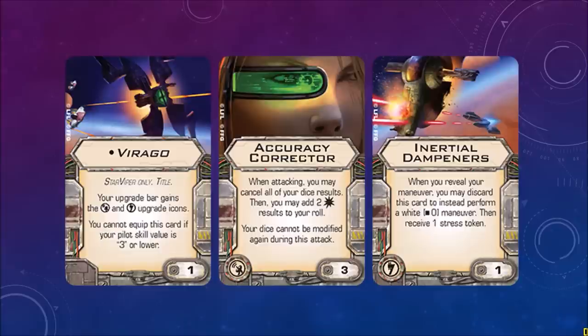Accuracy Corrector: when attacking, you may cancel all of your dice results, then add two hit results to your roll. Your dice cannot be modified again during this attack. Inertial Dampeners: when you reveal your maneuver, you may discard this card to instead perform a white 0 maneuver — basically you just sit still. The Lambda class shuttle has that but it's a red maneuver, so this is white instead. Then receive one stress token.